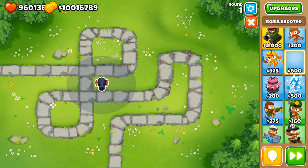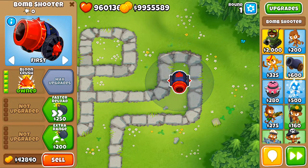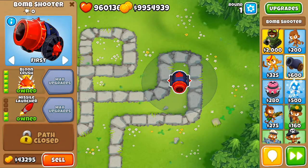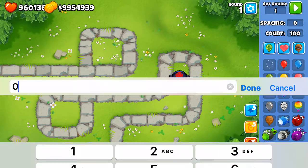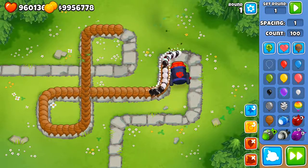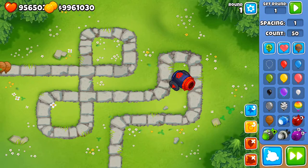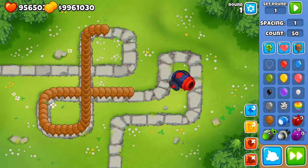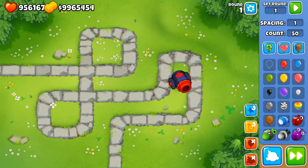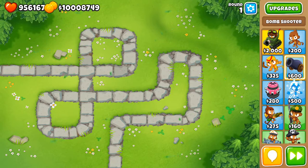The fifth-tier top path is okay but expensive. For the bottom path, it's not bad to place at the back of your defense - say facing a round 63 with a lot of ceramics. It'll get overrun by 50 ceramics like on round 63 but will deal with them. Of course it won't deal with black balloons - that's an important limitation of the Bomb Tower.